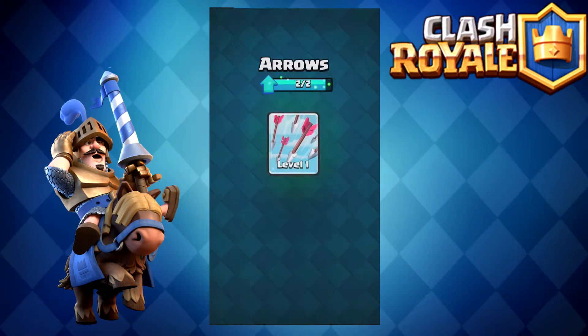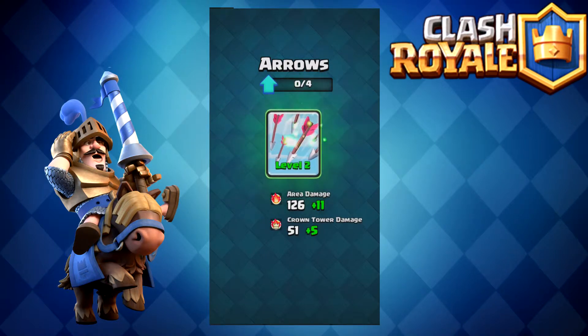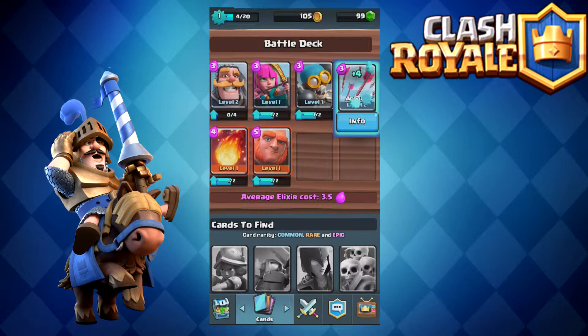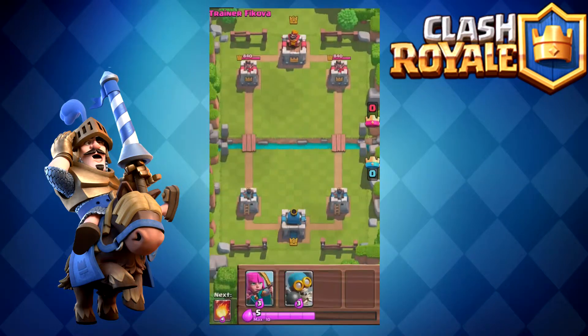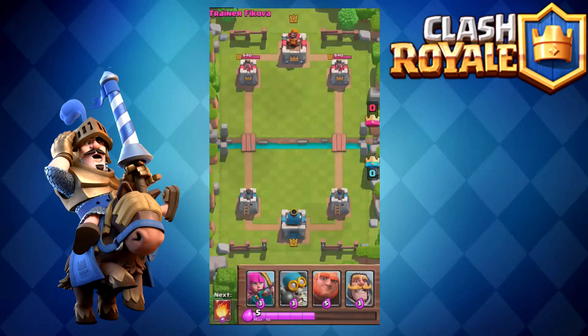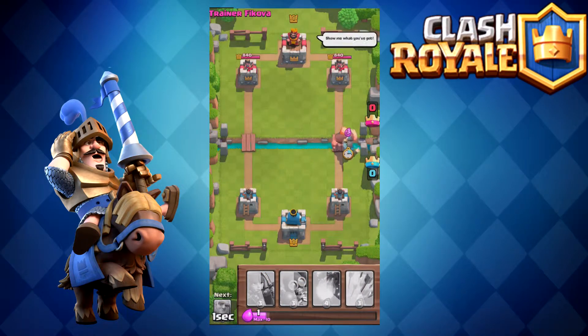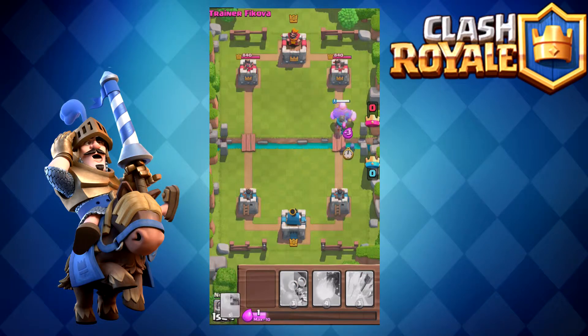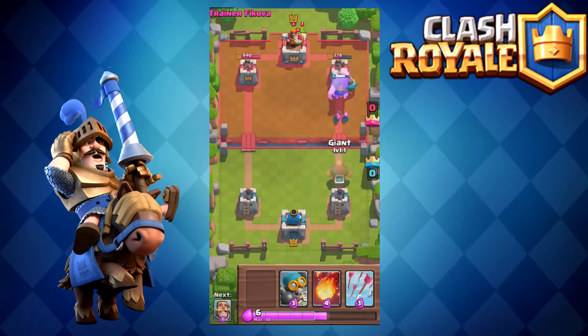You also get different varieties of cards — attacking cards, arrows, and other spawning cards. You can place down troops to attack their guys, or you can shoot out arrows which damage their towers a little bit but mainly kill their troops, which is a really good offensive attack strategy. We're doing the training levels right now — this is the second training level and it's really easy.